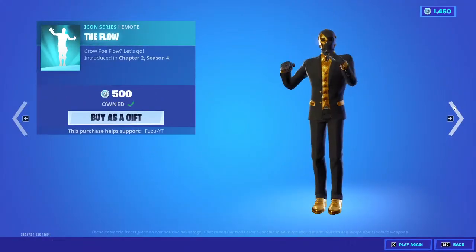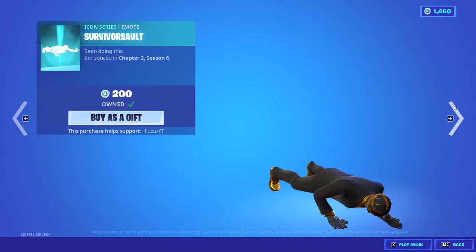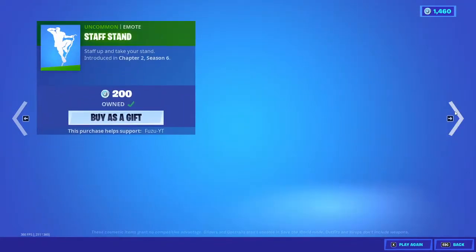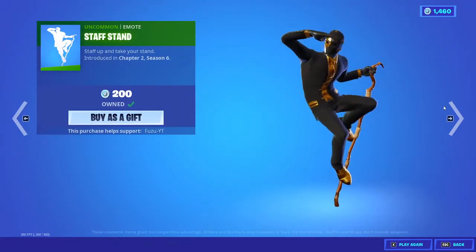The Flow is back. Survival Soul emote is back. Spectral Axe — love this one. And the Staff Stand emote. Might want to get this one, it's free height.